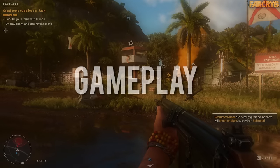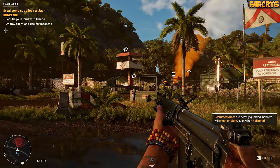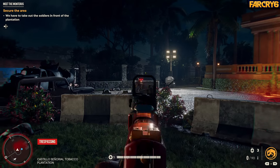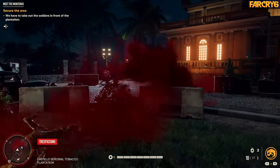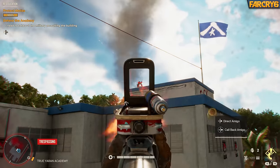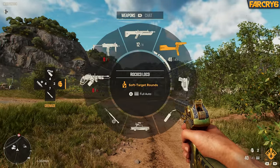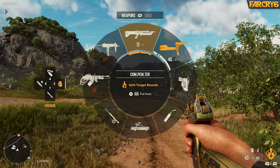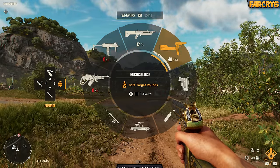Moving on, let's talk gameplay changes. On the surface, not much has really changed — this game will feel very similar to Far Cry 5. The movement, the controls, the way you interact with objects, even the way enemies ragdoll — it's clear this is still using the general backbone established with Far Cry 5, and fans of that particular game should feel right at home. But there have been quite a few changes made to the general structure of the game, especially in how the player's inventory and user interface is handled.